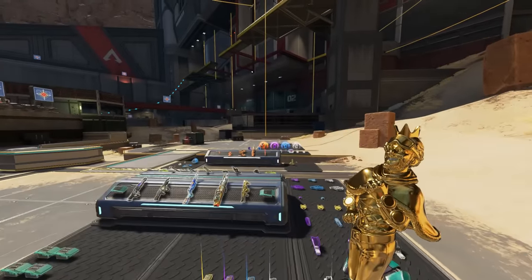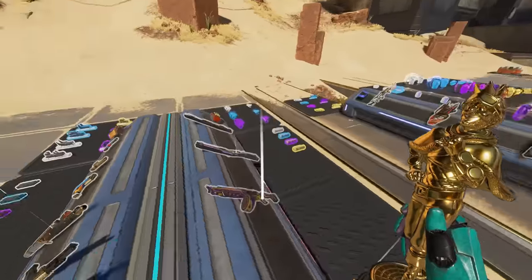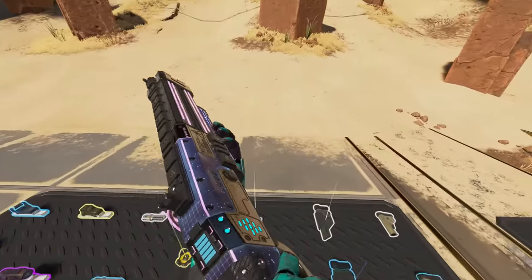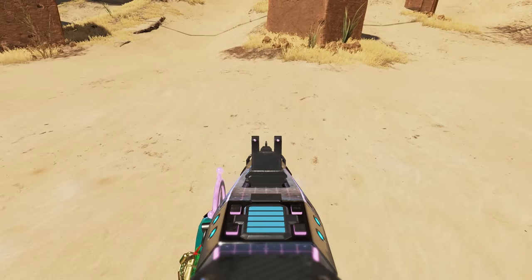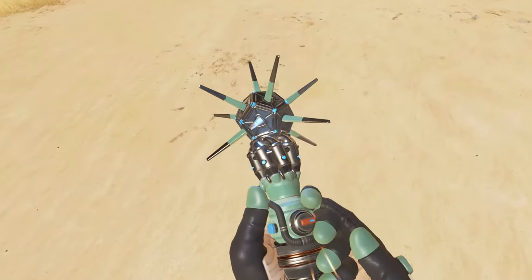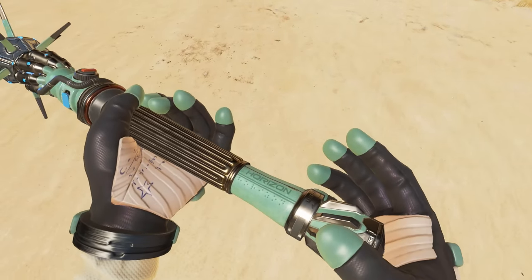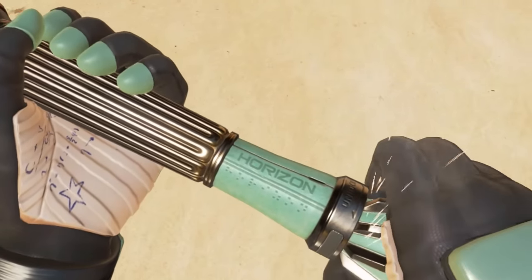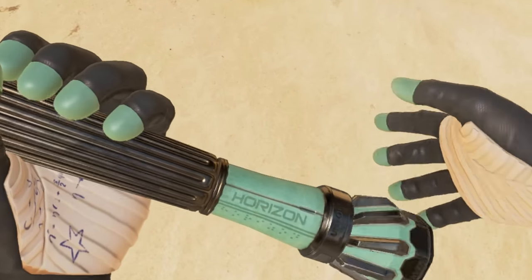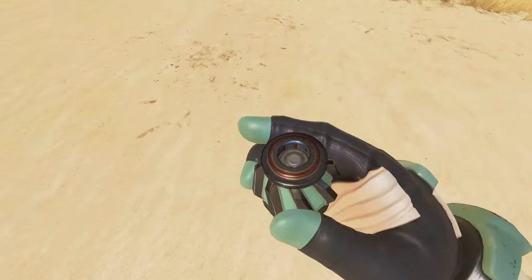In the Firing Range, every single weapon now shows your skin, giving more value to skins because you can always see them when you enter. And if you have the Horizon Heirloom while in the Firing Range, it actually has Braille on the bottom of it — a way to display text for visually impaired people. Pretty cool, although it's unclear if the Braille is actually raised on the heirloom.